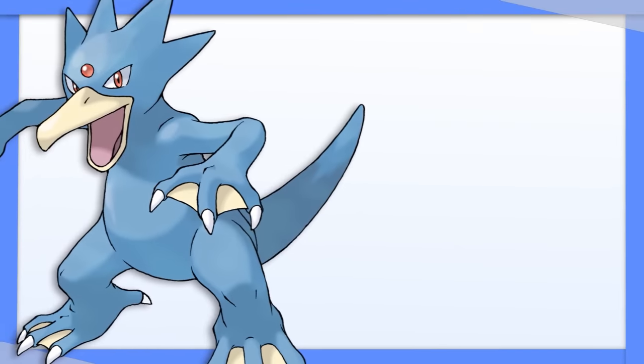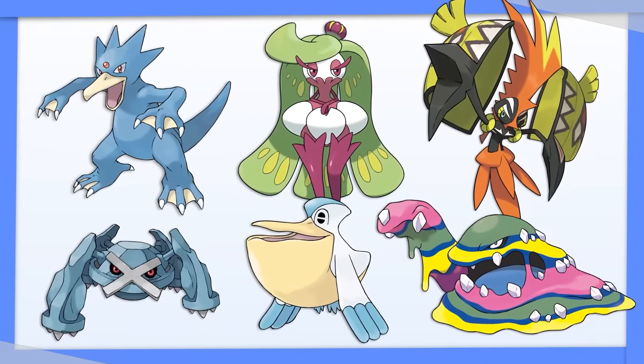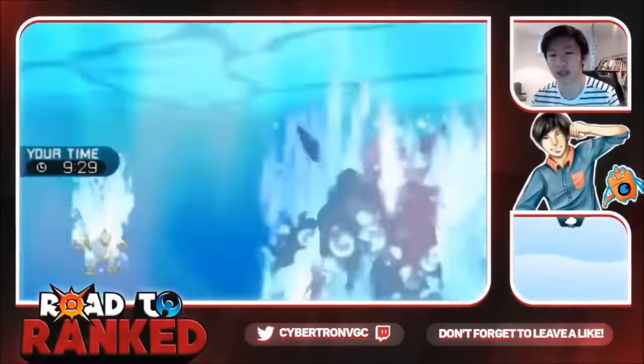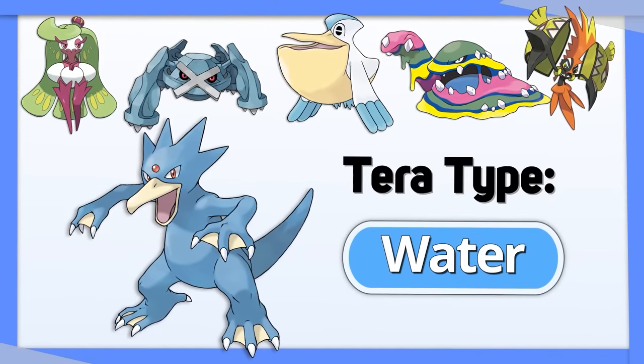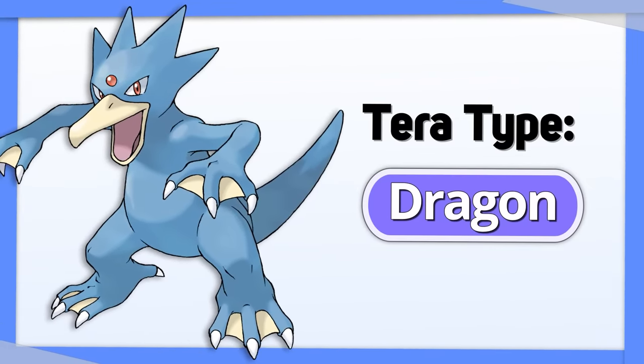Golduck is a surprisingly good Pokemon. With access to Swift Swim, it's normally used on rain-based teams where it can hit fast and hard. If you plan on running a rain team, Tera Water is its best option. If you want more staying power, Tera Dragon is also perfectly respectable.